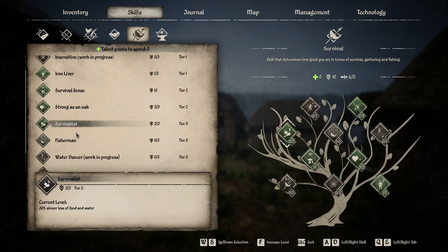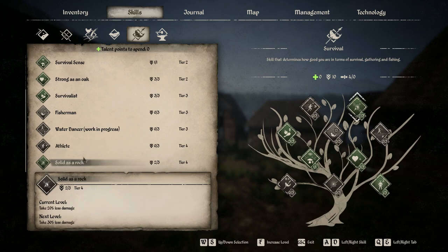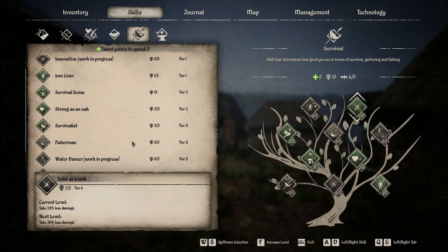Survivalist is super important — it slows down how often you need to eat or drink, and considering that's pretty frequent in this game, it's very useful. Fisherman I don't find super useful since I prefer to hunt for protein rather than fish. Water Answer says work in progress, so I don't waste points on it. Athlete gives slower stamina consumption for running, which is good, but Solid as a Rock is more important because it makes you take 30% less damage at max level. Having been mauled by boars, chewed on by wolves, and attacked by Vycents, Solid as a Rock is definitely a great perk.